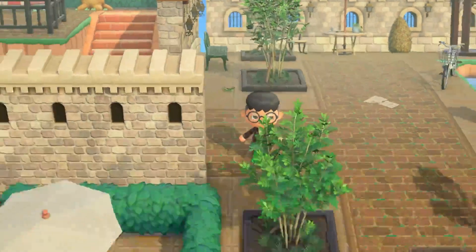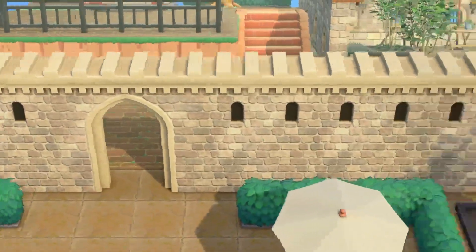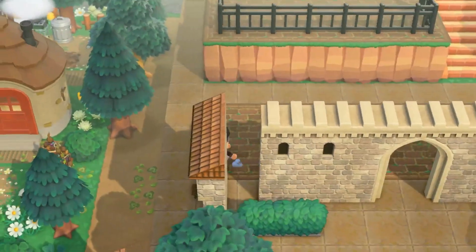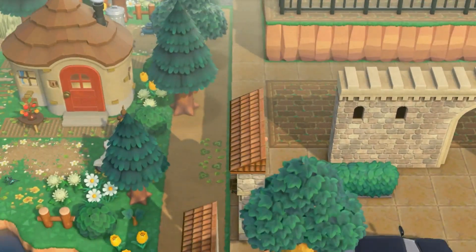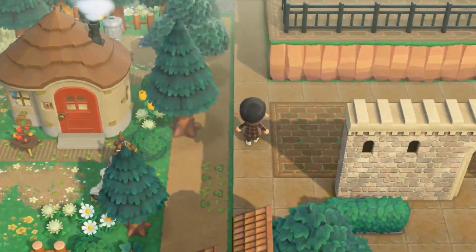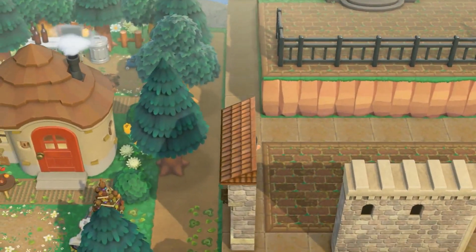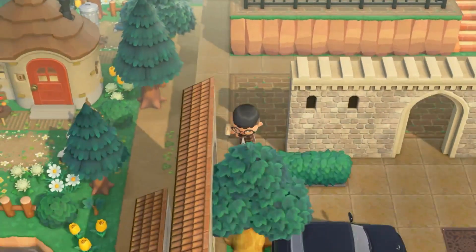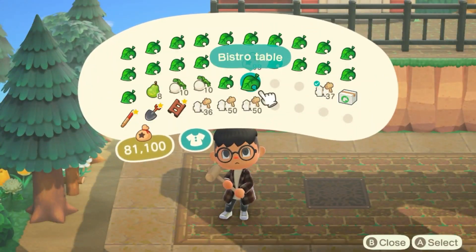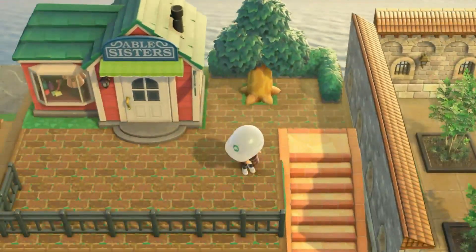I did end up using only castle walls right here — I just feel like it looks a lot better and I was definitely a lot happier with it. I ended up moving away those hedges that were making the backyard because I just feel like it didn't work. I did leave some hedges there at least, but overall I removed the hedging and placed some wall down.